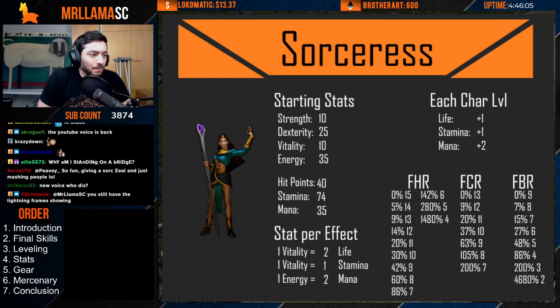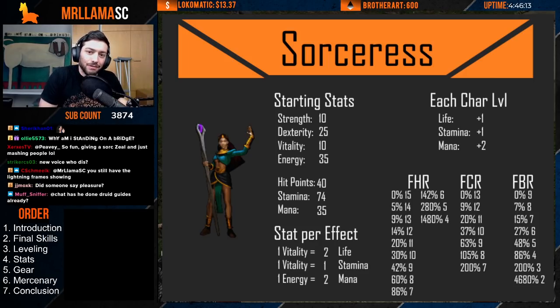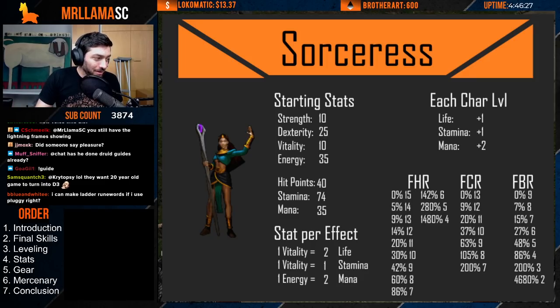Down in the bottom right you can find her frames, which is going to be useful for her breakpoints — FHR, FCR, FBR. If you need more information on those I'll have a link down below in the description. When you're building your character you want to keep these in mind as they will be important. Also IAS frames, but those change based on your weapon and you need a calculator if you're going to run Passion with this character.